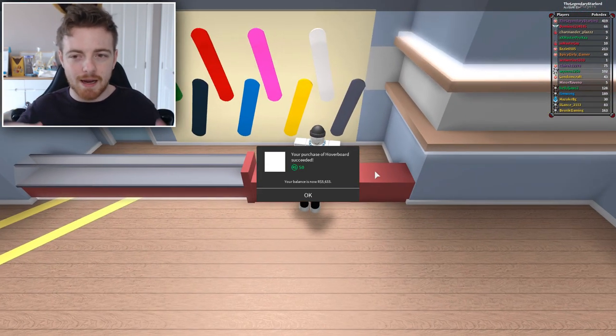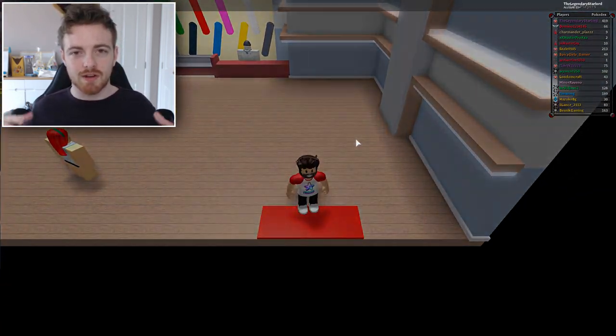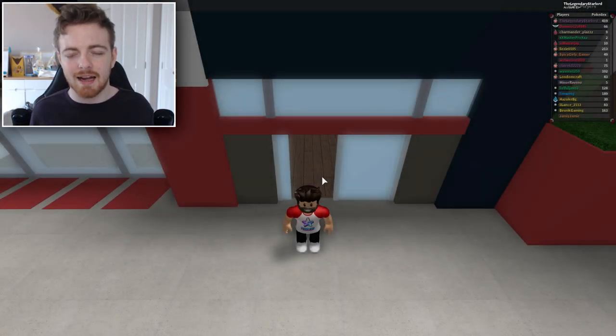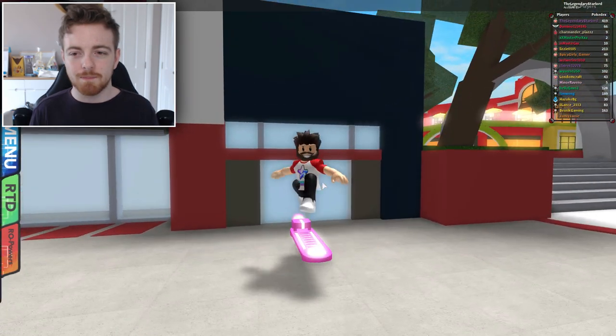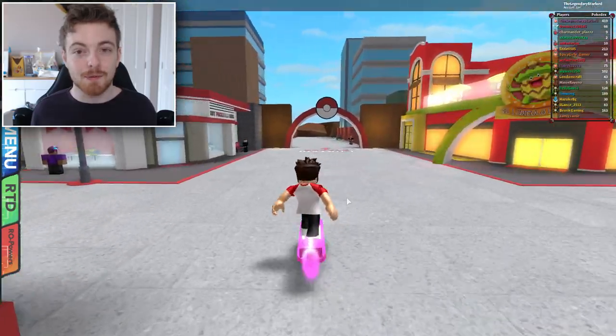Many of you guys know that the banana board is probably the best board for doing wall riding and you can get out of any map with the banana board. I'm hoping that this new rainbow one is definitely like the banana board and I'll be able to wall run with it. I'm going to compare them and also show you guys a new glitch I found on the new route on how to get out of the map. Here we have the pink board and I'm going to admit that looks pretty sick. I'm really happy with that.